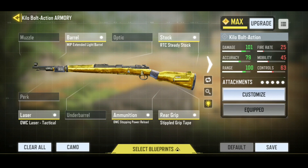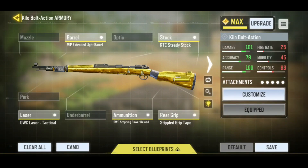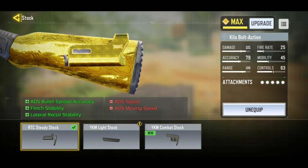For the barrel, I'm using the MIP external light barrel because it increases the damage over range and also gives you more accuracy while shooting. And for the stock, I'm using the RTC steady stock because it increases the accuracy, along with controlling the lateral recoil stability.